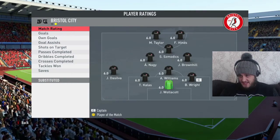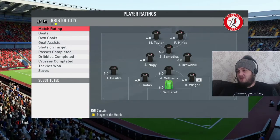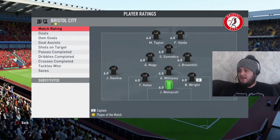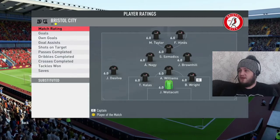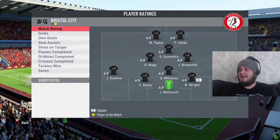As for Bristol City, it's Theo Wallacott in goal; Kallas, Bright, Williams — a centre-half threesome; Hunt, Da Silva, Brownhill, Nagy, Schmoddix, Taylor and Hines.